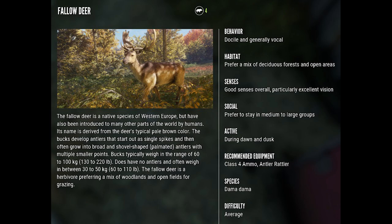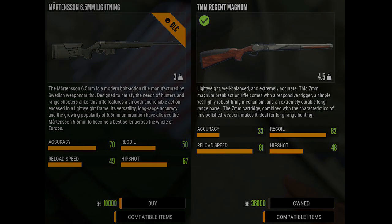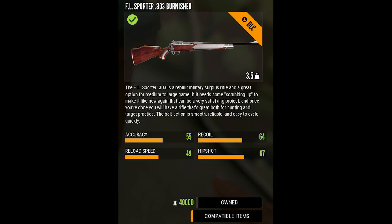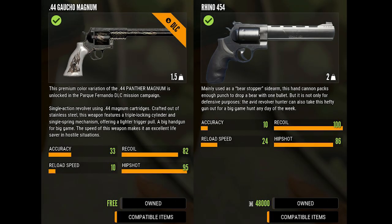If you are just starting out you can shoot them with the starter rifle, the .243. You'll need good shot placement to avoid the shoulder bone, and if you use the free soft points go for broadside shots only. The most popular rifles for Fallow Deer are the 6.5 or 7 millimeter, the .30-06 Eckers NM1, or the new .303 from the New Zealand DLC. Handguns you can use include the .44 or .454, which I can both recommend.